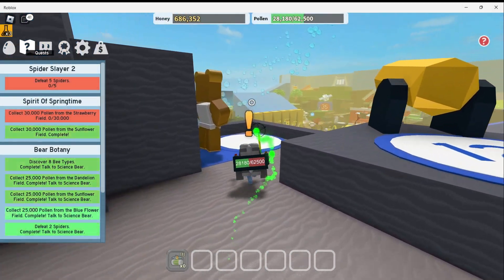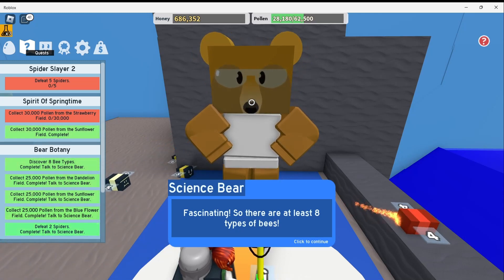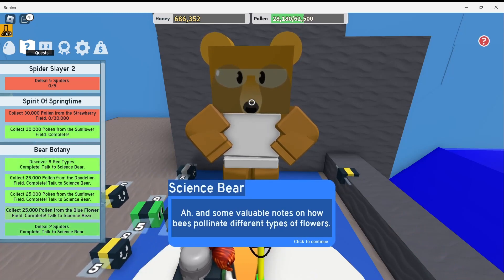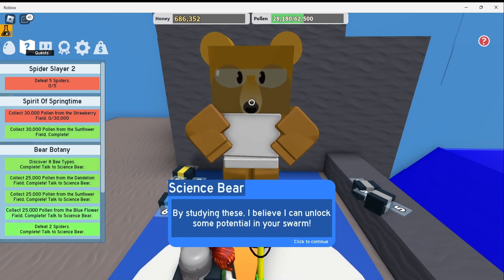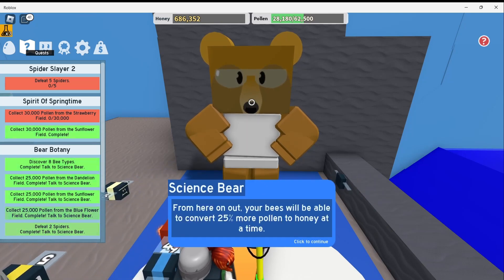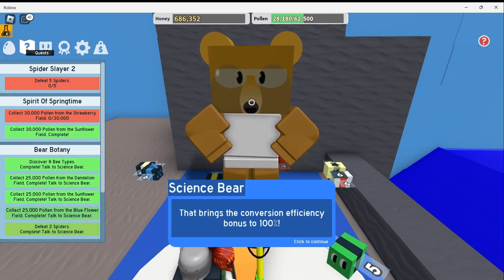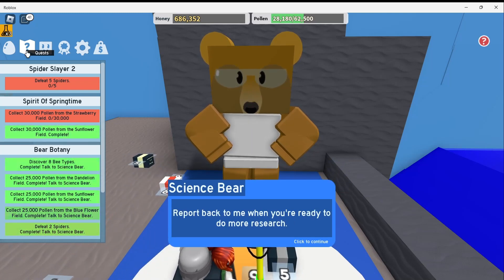And I think Science Bear is the next one to talk to. Science Bear says: 'Fascinating, so there are at least eight types of bees. And some valuable notes on how bees pollinate different types of flowers. By studying these, I believe I can unlock some potential in your swarm. From here on out, your bees will be able to convert 25% more pollen to honey at a time. That brings the conversion efficiency bonus to 100%. Report back to me when you're ready to do more research.'